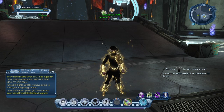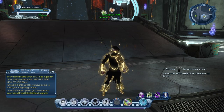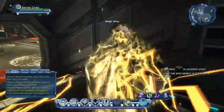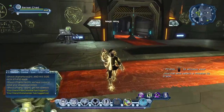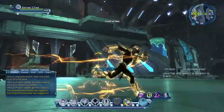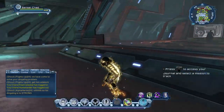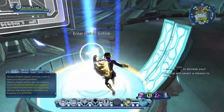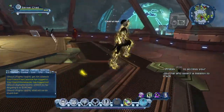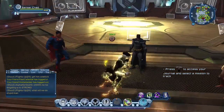I do want to mention that you are going to want to save all of your source marks - don't spend them, just save them until you actually get to level 30. Then when you do get to level 30, you will be required to talk to the Justice League in the middle of the Watchtower as a hero, or in the Hall of Doom as a villain. You just come in here, enter the Hall of Justice, and talk to Batman, Superman, or Wonder Woman - whichever one you picked as your mentor when you created your character.